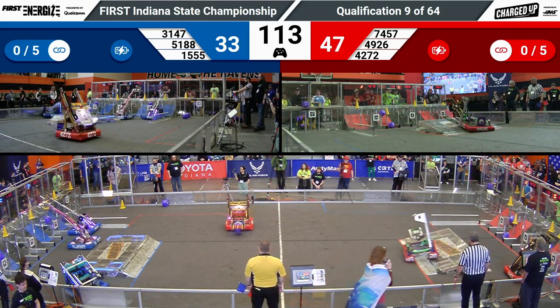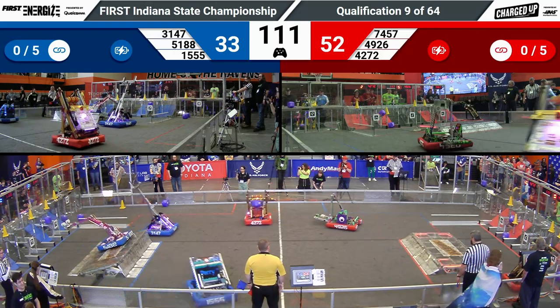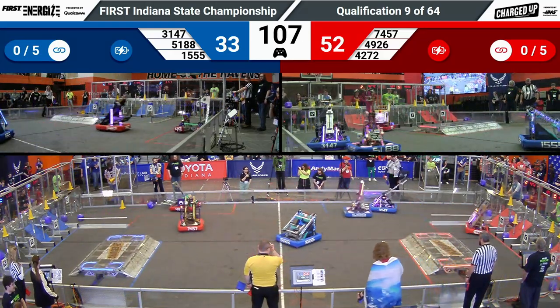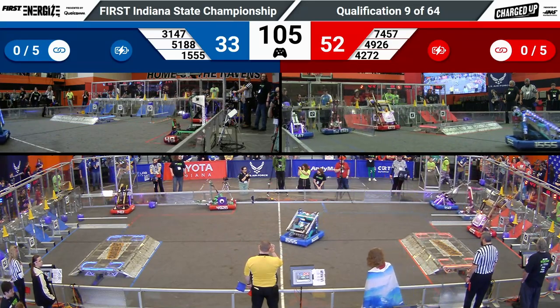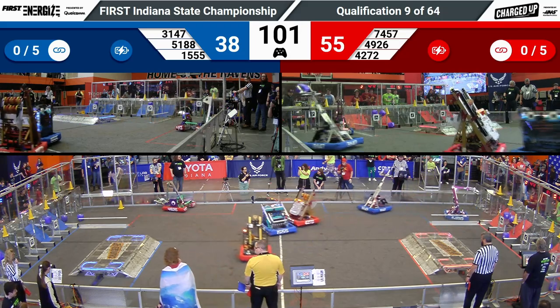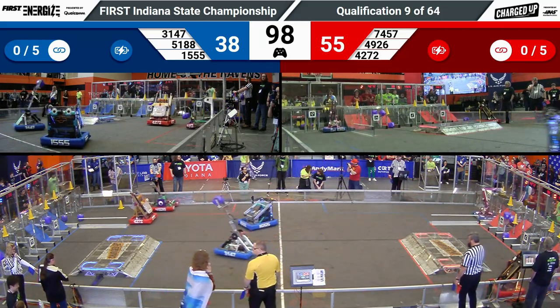Over on the Red Alliance side, we have a high score from 74-57. Machine been known to score mainly game pieces in front of their driver's station. Looks like their Alliance partner is also following a similar strategy, 42-72 scoring a cube in their middle node as well.